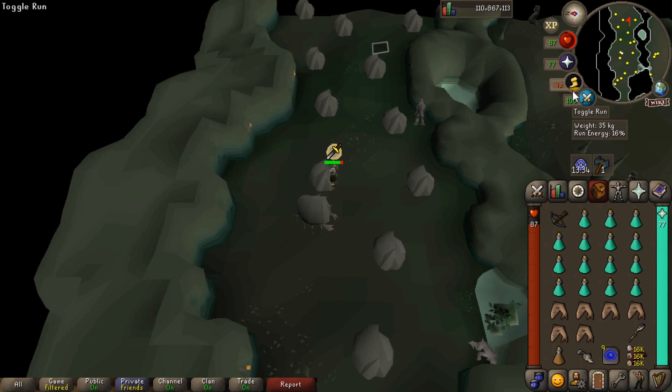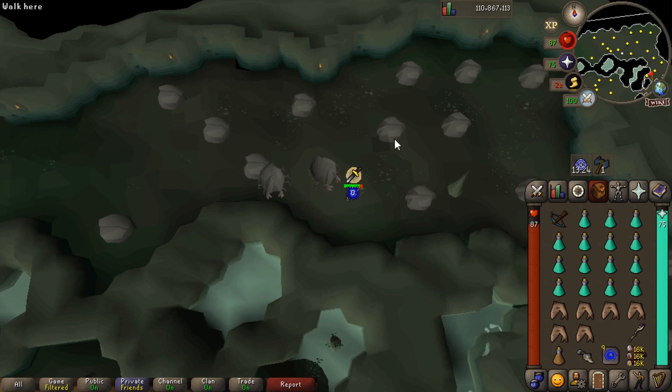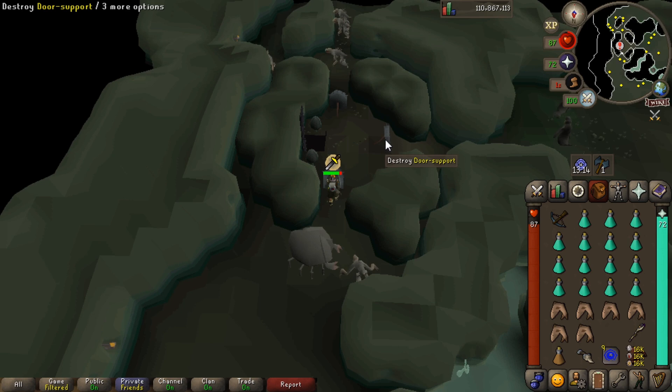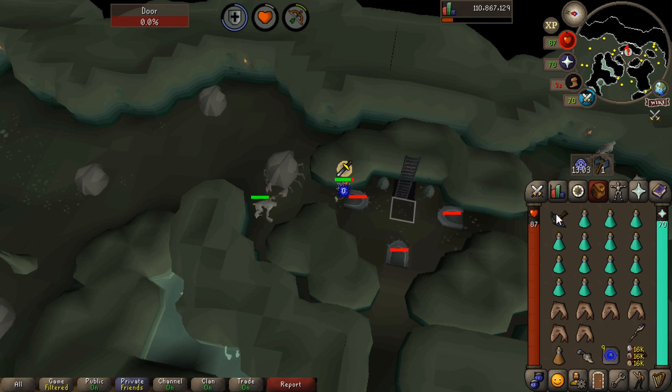Through here I'm going to pray melee. We are going to switch over to our Rune Throwing Axe while we're running through here, and make sure to select our special attack. We're going to run around to the door — do not click the right-hand one because it will mess it up. Click on the left-hand one, which if we're facing north is the west one. Fire the special attack, it's going to bounce around, and then we're going to climb down the iron ladder.